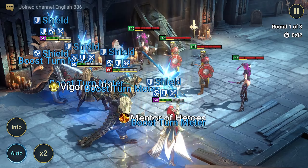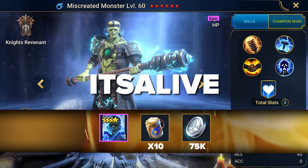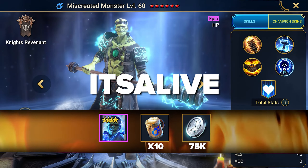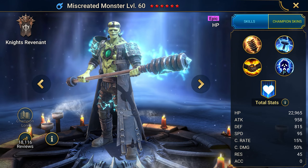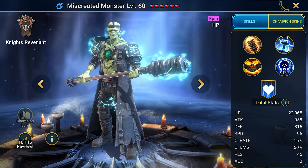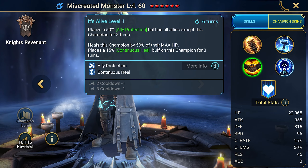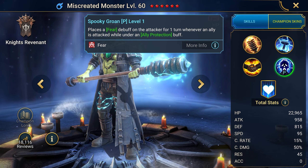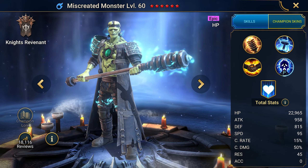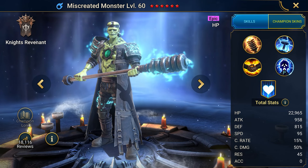And do you know the most top promo code? It's Alive! It gives the champion Miscreated Monster — the best debuffer champion that will help you pass any activity. Getting this champion as a beginner is not just luck, it's Imba in the hands of every player. He can stun enemies and give shields to allies to protect them from damage, and when allies are attacked, it inflicts fear on the enemy. This is the craziest Imba — enter this code exactly, it's the best you can get.